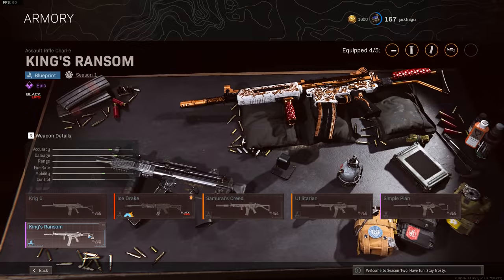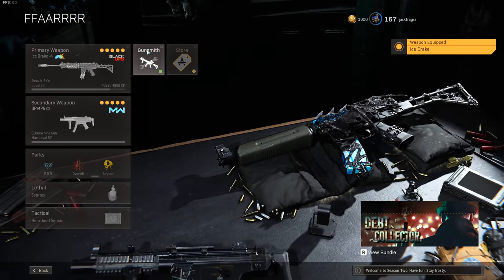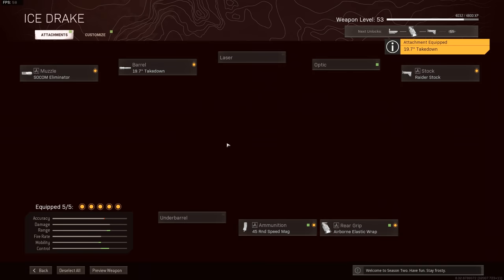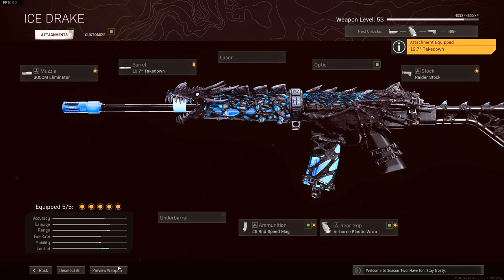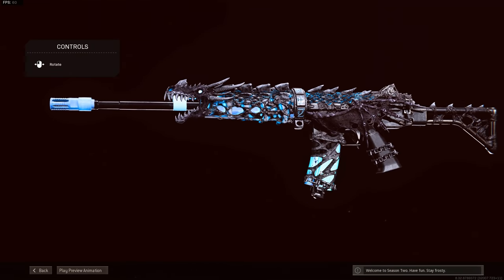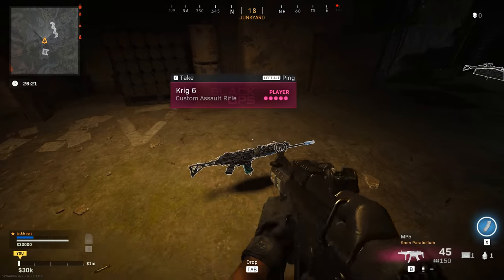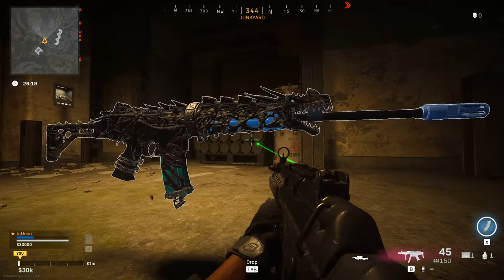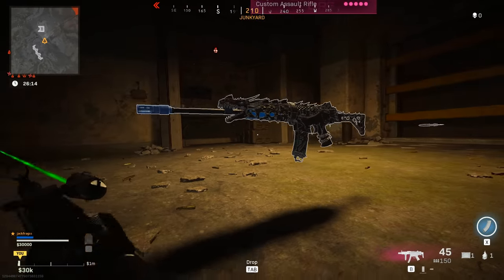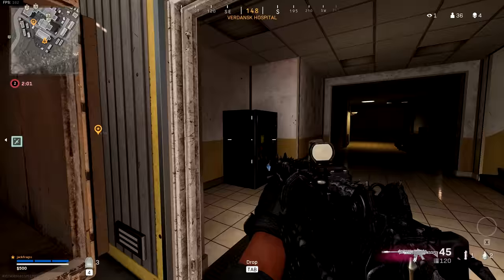At the time of recording this video, they released this yesterday. I bought it, went to equip it, and it was kind of messed up - the barrel looks all wrong. But I realized that if you equip the Takedown barrel it actually fixes it, so I think the default blueprint has got the wrong attachments on it. In the meantime they've actually removed this from the store, so I don't know how many people in the world actually have this right now, but I bought it before it was taken away.